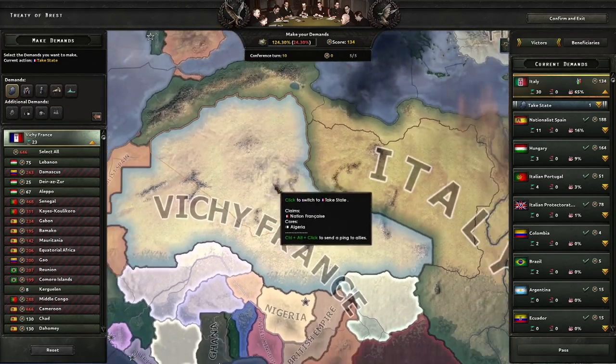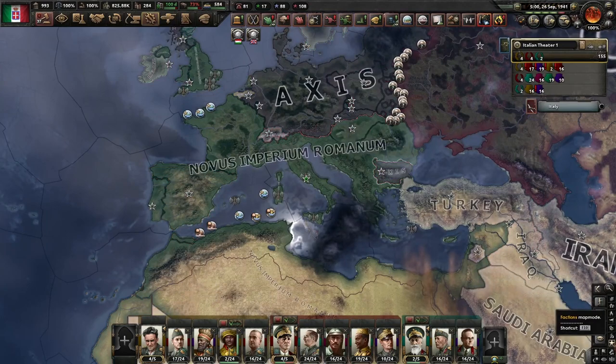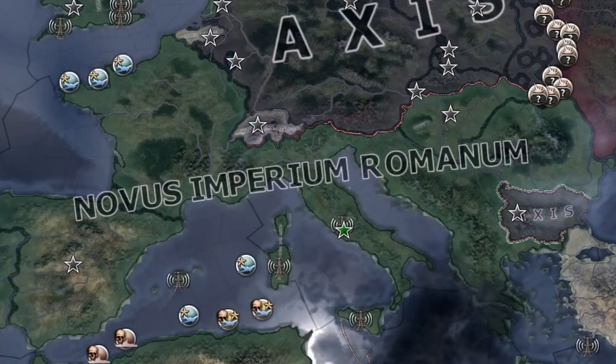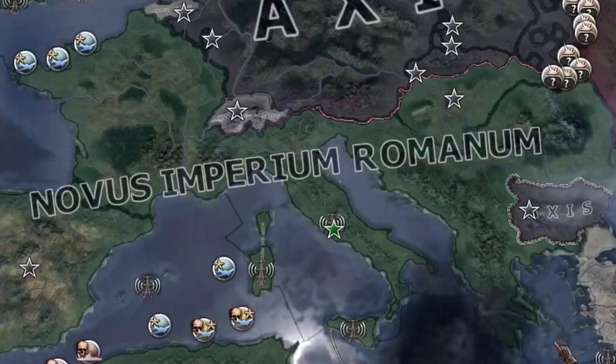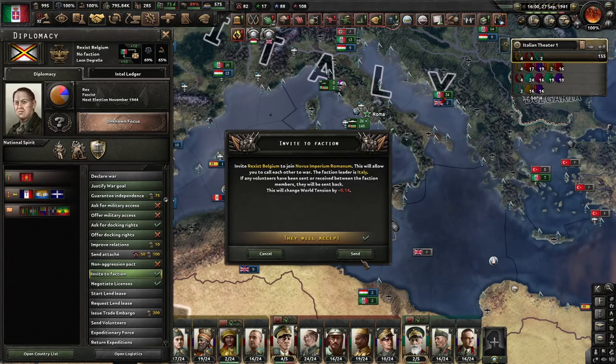No — Vichy France shall not exist. Well, look at me now. Look at Mare Nostrum. Novus Imperium Romanum — this is looking pretty chonky. I do need to take out the Axis though. Someone else wants to join me — Belgium, go on then.